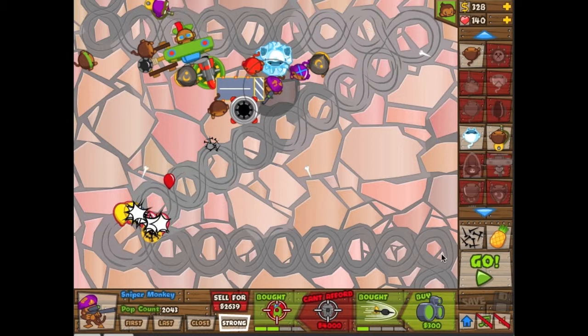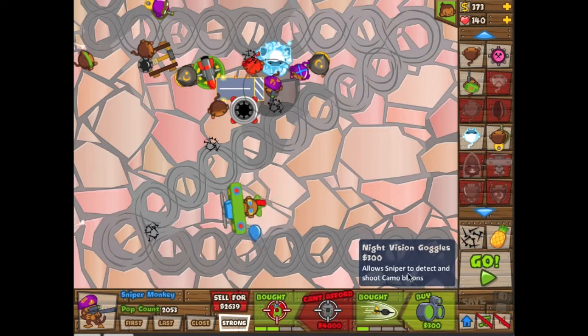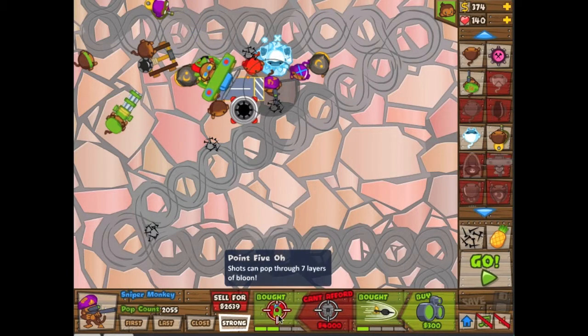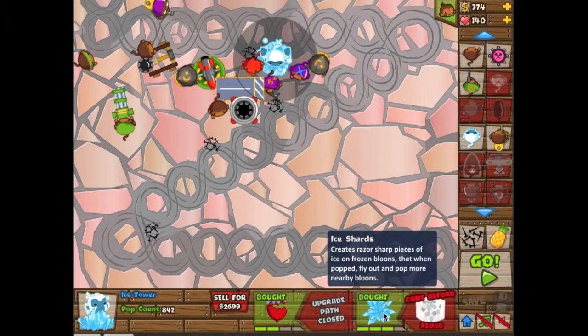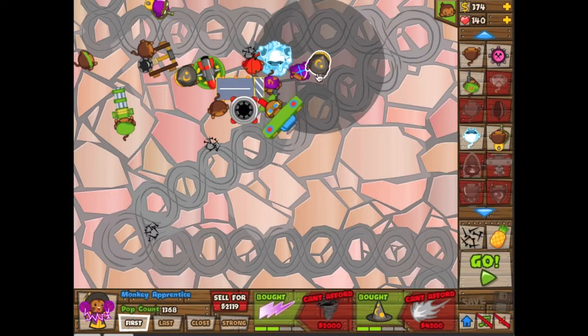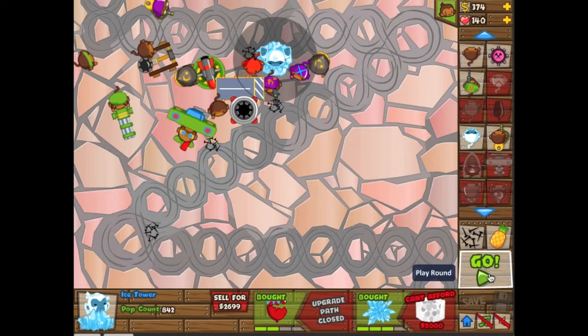Perfect. That just wasted a lot of my money, but he should be able to now pop through seven layers of Bloons. I have him focused on strong Bloons because he can shoot any Bloon on the map, so he'll snipe out the powerful Bloons. This freezes Bloons and also does razor sharp pieces — it pops a ton. He's at 842 pops, this guy's at 1,600 pops, this guy's at 1,300 pops. This guy has 6,519.